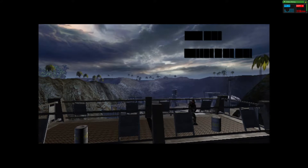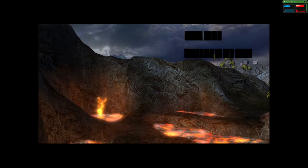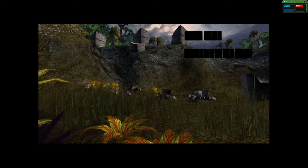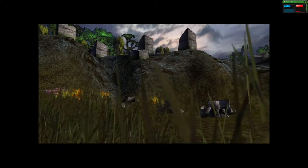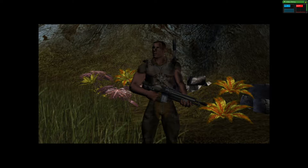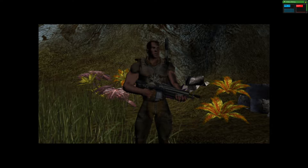The enemy base is well-guarded. There are deadly environmental hazards to consider as well. Watch your step. I'm going to guide you through this mission by updating yellow objective markers on your radar. Stay at the drop zone for a basic refresher course if needed. Otherwise, proceed to the first objective marker when you are ready.